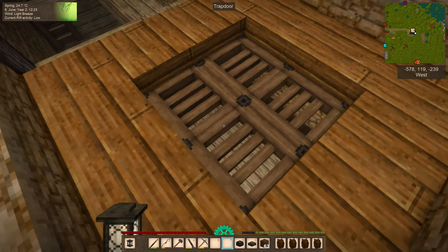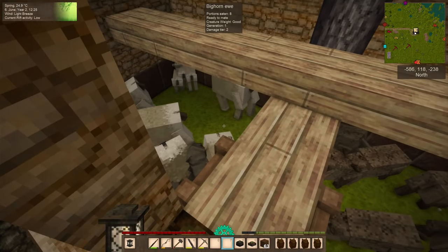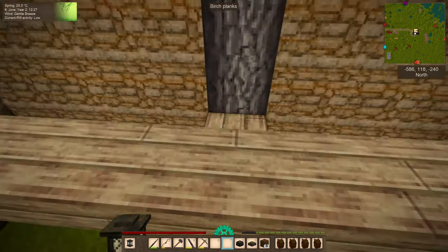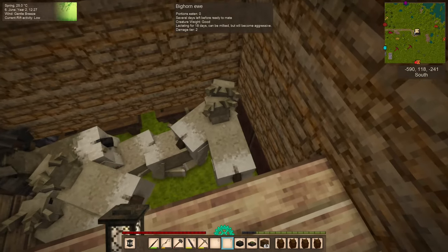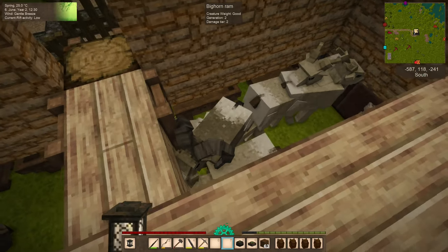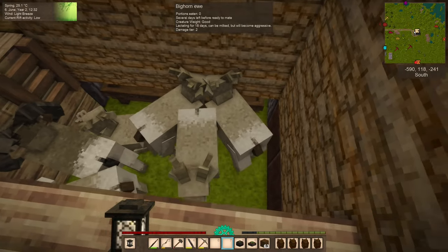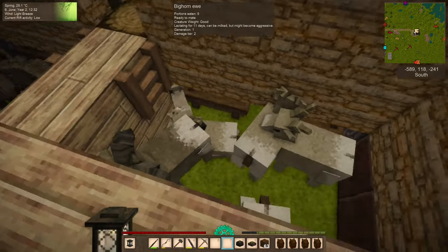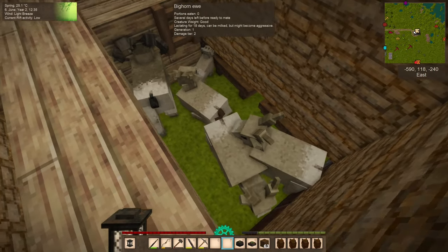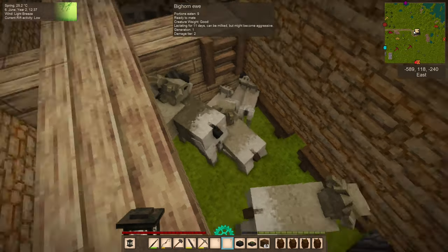Our sheep are doing pretty well — we have three little lambs and several lactating ewes, but unfortunately most of them are Generation 0. Because of all the trouble I had milking Gen 0 and Gen 1 which never gave us anything, I'm going to wait on further milk and cheese production until we get a Gen 2, because then we can milk them without any trouble.